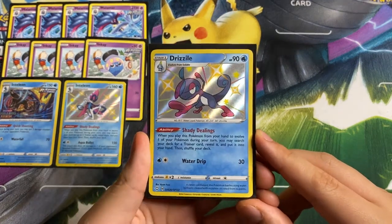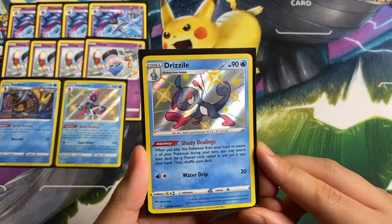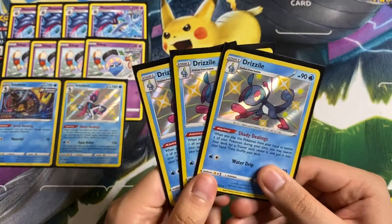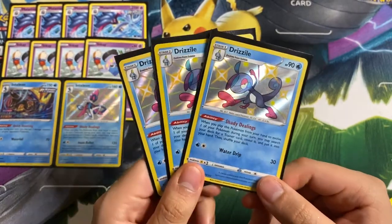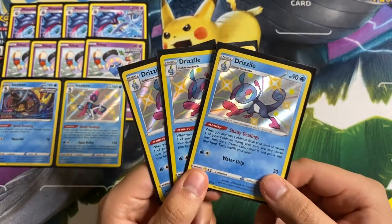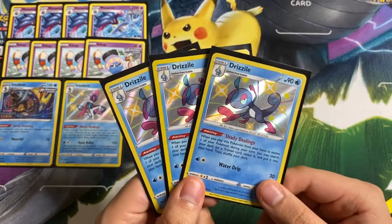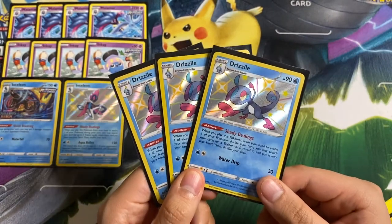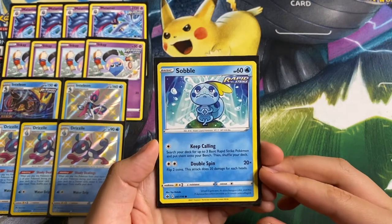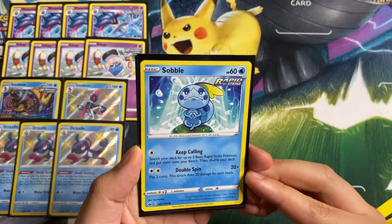Following up the Inteleons, we are playing Drizzile Shady Dealings. When you play this Pokémon from your hand to evolve one of your Pokémon during your turn, you may search your deck for a trainer card, reveal it, put it into your hand, and shuffle your deck. We are playing three copies — it's basically a baby Shady Dealings Inteleon. Most lists play four but in this list we only play three, and I really do like three copies.